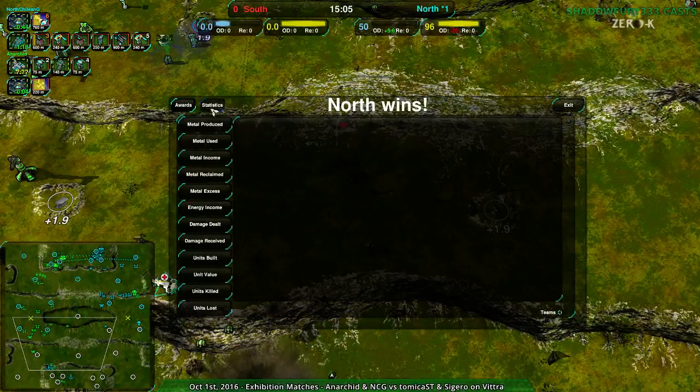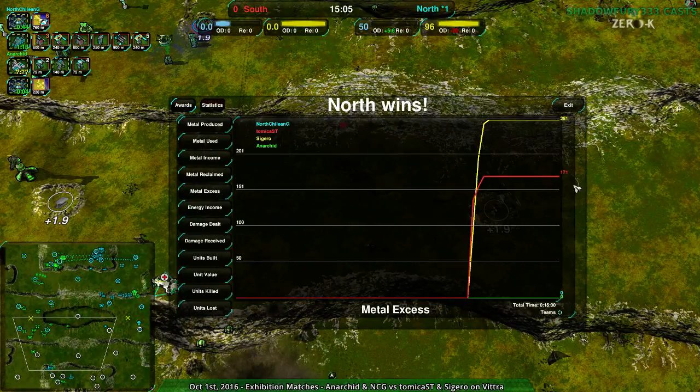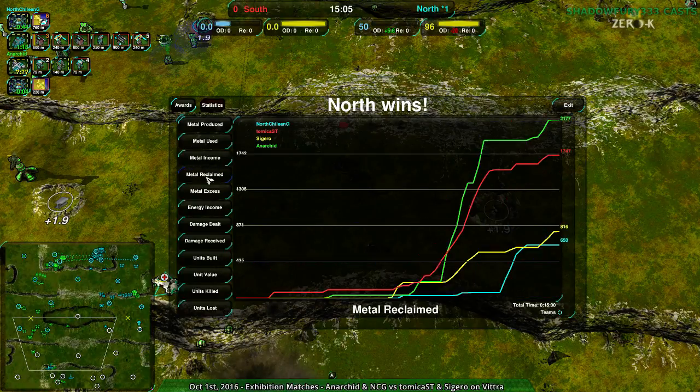That is that game. Sigeru had 250 excess, Atomica 171, nothing for Anarkid and North Chilean G. That was all right — and with all the reclaim they had too.